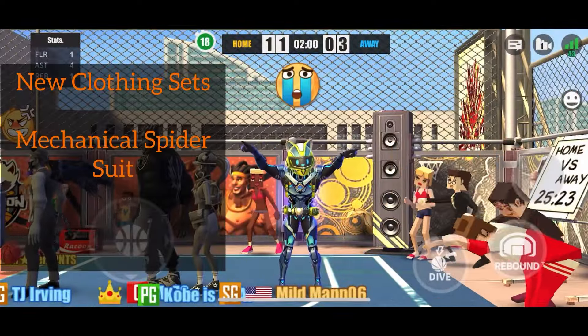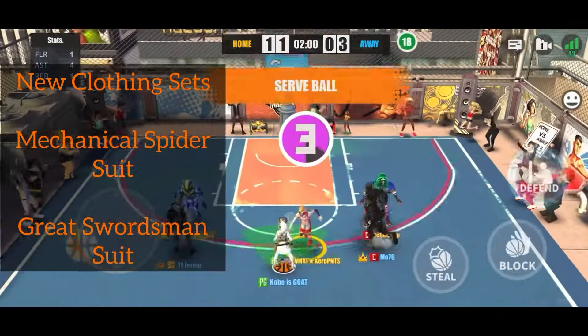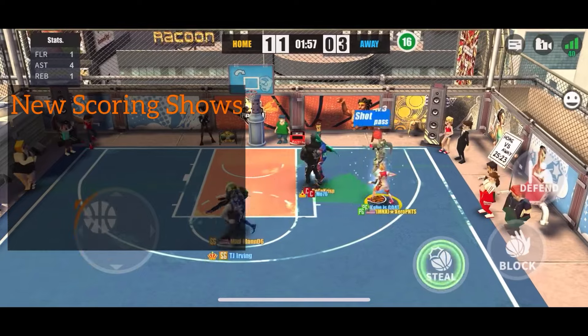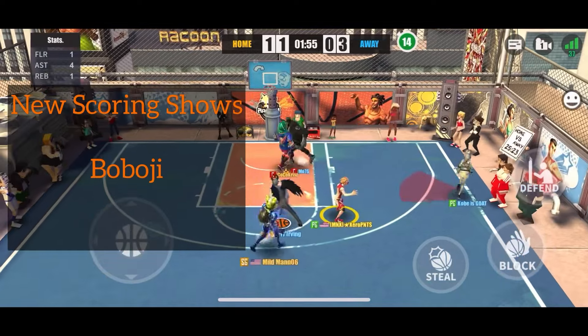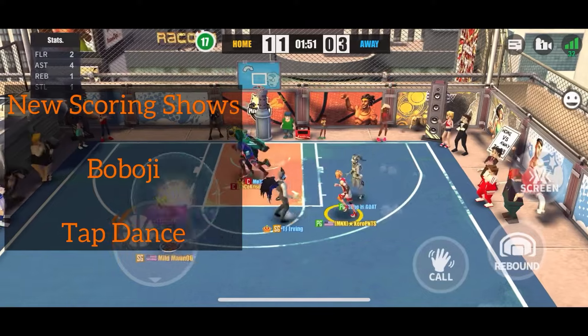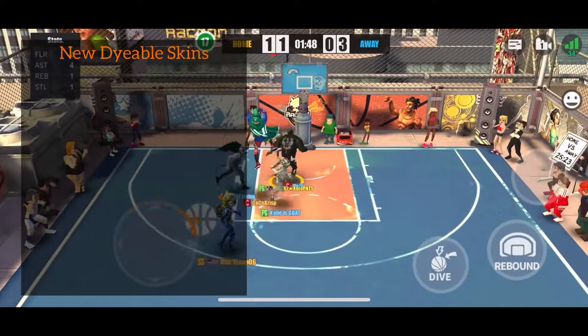New clothing sets: Mechanical Spider Suit and Great Swordsman Suit, available for a limited time inside an event. We also got new scoring shows — Boboji and Tap Dance — available for purchase in the backpack action interface.